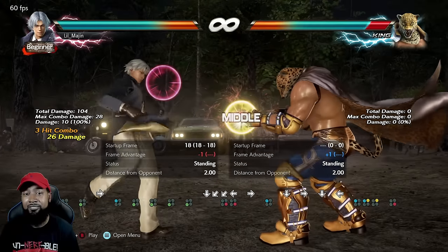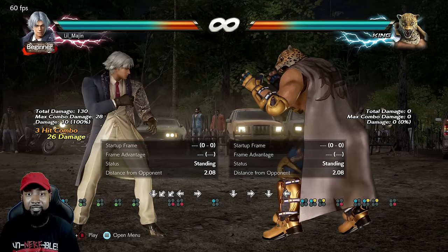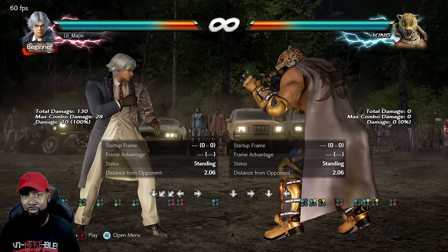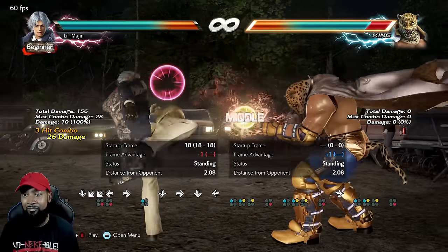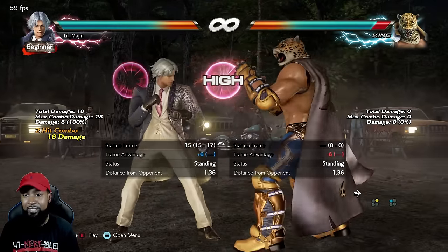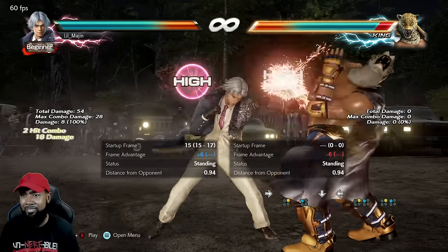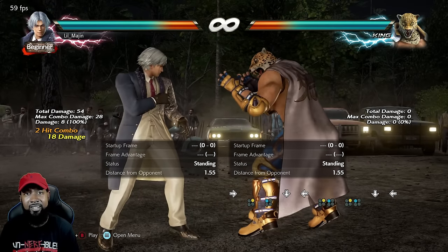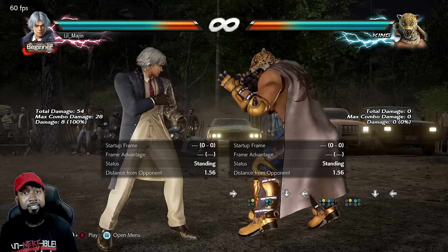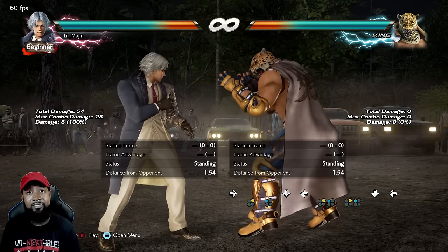Look at the alternative: negative one on hit, one-two-four. 26 damage is not bad, but you pretty much lose your turn because at negative one you can't do a jab before they do their jab. And two-one is a decent punish but just 18 damage for 10 frames. Yeah, Acid Rain is just way way better, but of course it's not without its difficulty. It's definitely one of the most difficult maneuvers in all of Tekken 7.